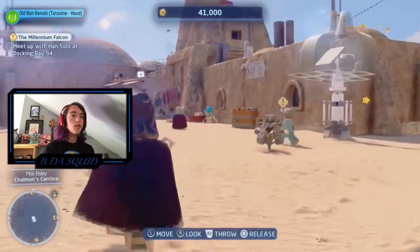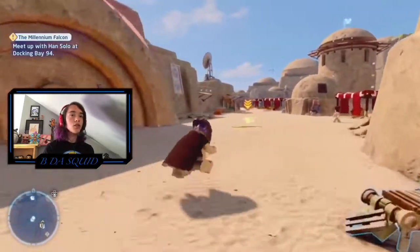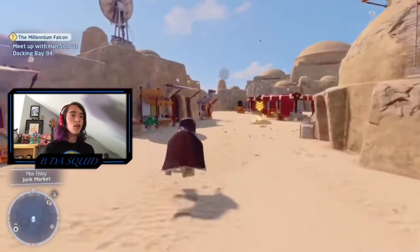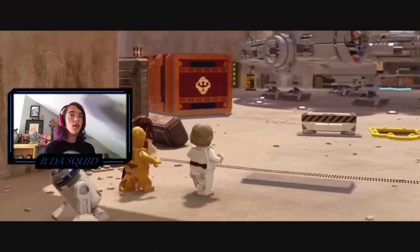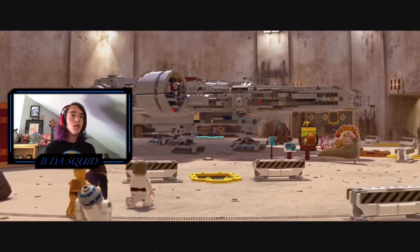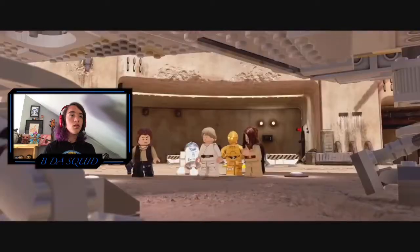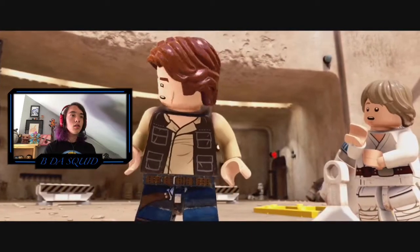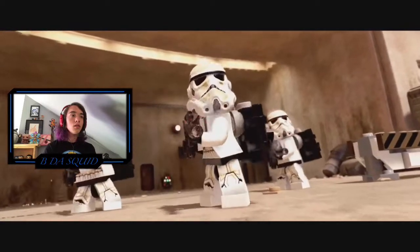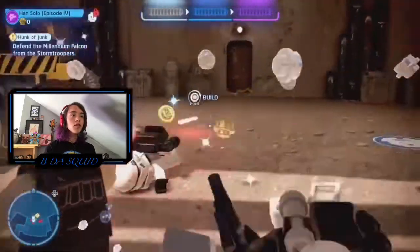According to Article, docking bay 94 is on the other side of this settlement. Did I just throw that? I'm assuming this is a hub world because there looks like there's a lot of stuff to do around here — talking to different people, doing different things with different characters. Where's the Millennium Falcon? There it is — except it's missing its cockpit for some reason. I like the Sand Troopers — they're not just normal Stormtroopers.